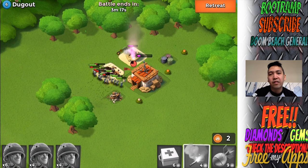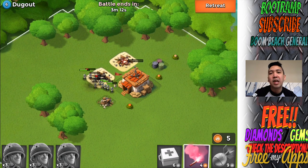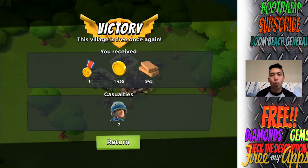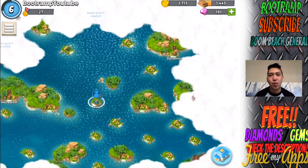Taking down the mortar — there we go — and we're finishing off the HQ. Boom! Last Blast of the Warrior power, we freed the villagers guys, but we lost like seven riflemen.